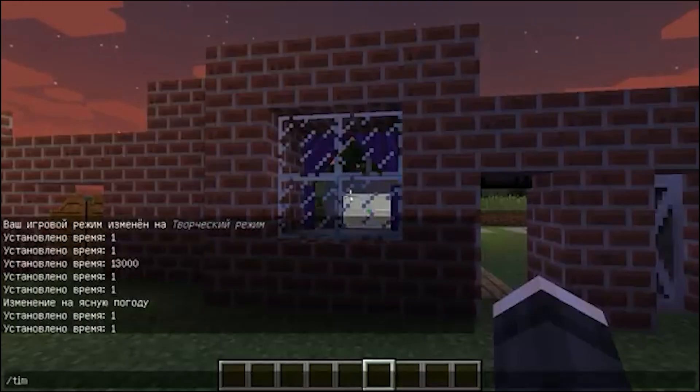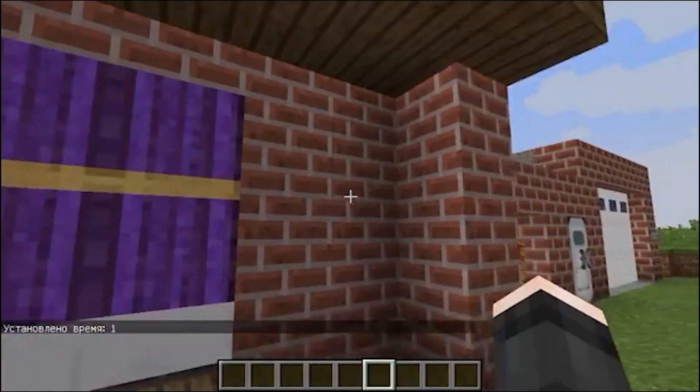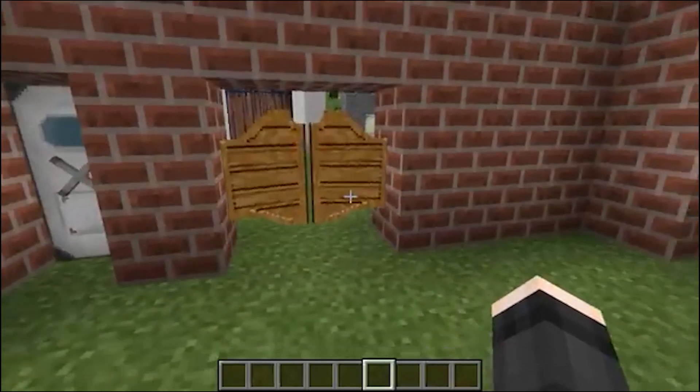We have a sunset, and perhaps we will set a time. So we look further at the next innovation — this is the salon door. It is not necessary to open it with your hand; you just go through it.